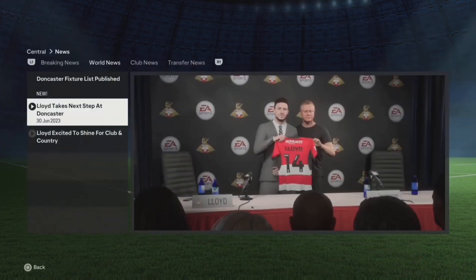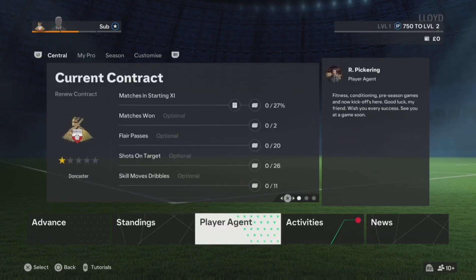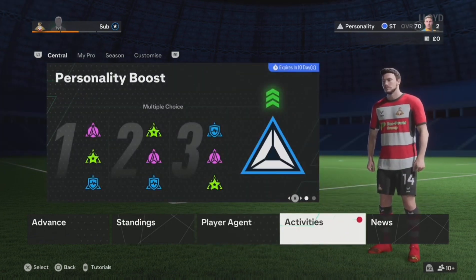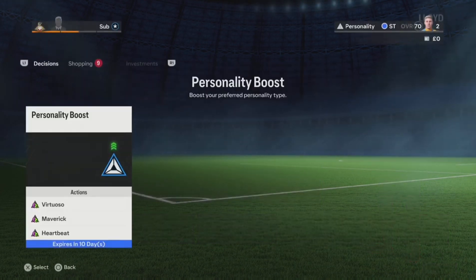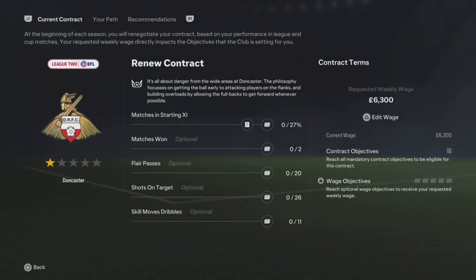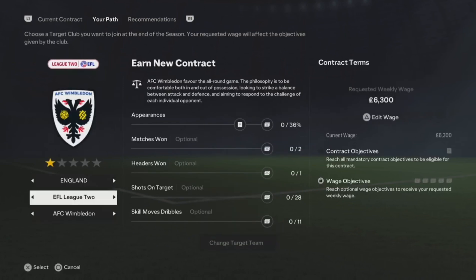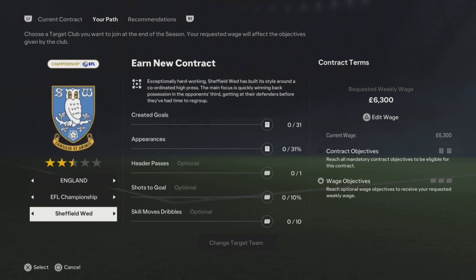There's me with the manager with my first team. Let's have a quick look around the new features in EA FC 24 - we've got the player agent, activities, personality boosts, and the shopping section. I'm quite keen to look at the player agent - it's a new feature. You can review your contract and choose a target team, a potential team you want to join in the future.